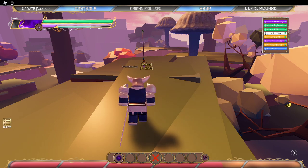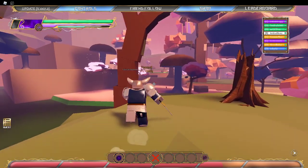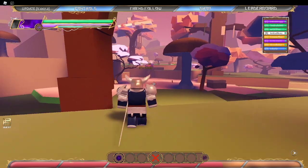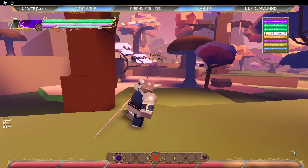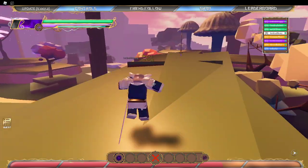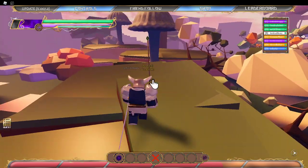Hey, what's up guys. Today I'm going to be showing you where to find King's Sacred Treasure. All you have to do is come to the fairy forest. And there are also all the fairies over here. Just come back here where you see this little thing. It's also to the right of these little shops over there, and it'll be right up here.